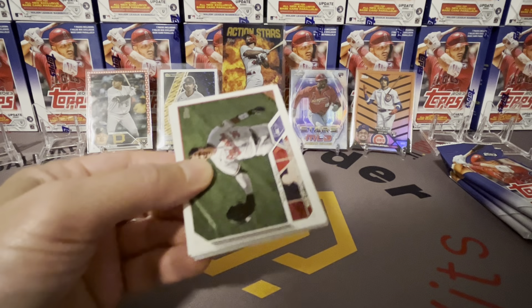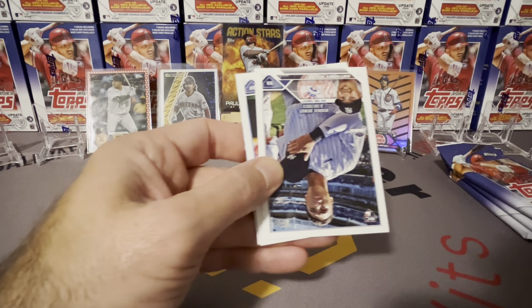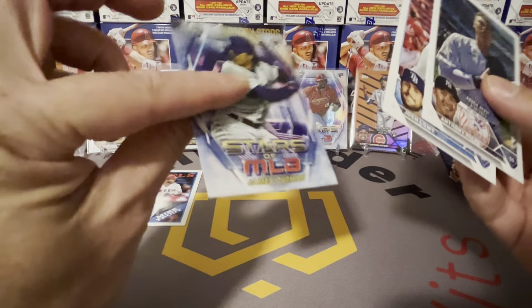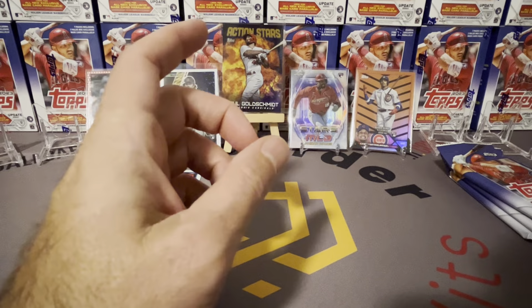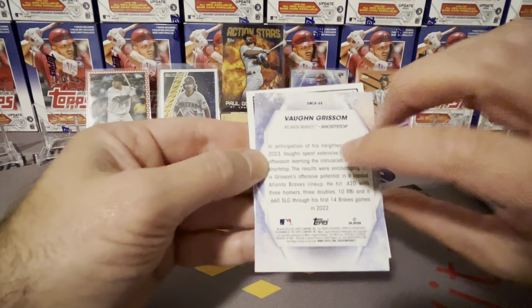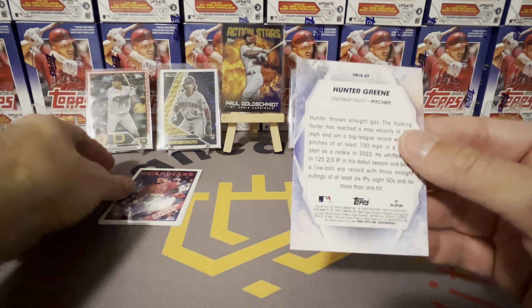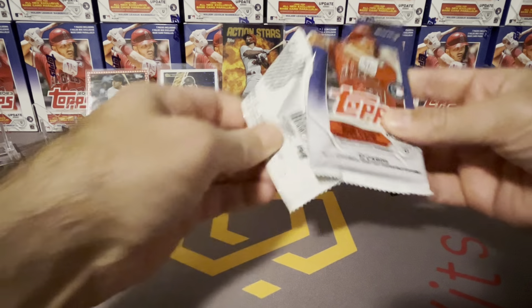Good parallel. We got an Independence Day, good rookie parallel — so far so good. Adley right there — get a parallel of that card and it'd be pretty good. Marcus Simeon in orange — miracle, I flipped it the right way! Another rookie we haven't hit much of is Matt McLain, true rookie. We hit a lot of good debut cards but not a lot of true rookies. Matt McLain and not a lot of Bobby Miller either — those are two guys you look for in this set.